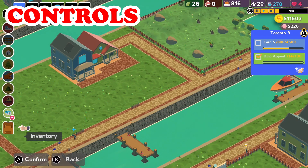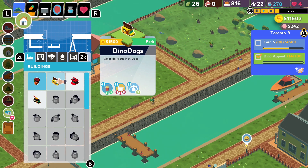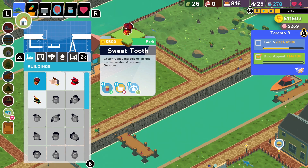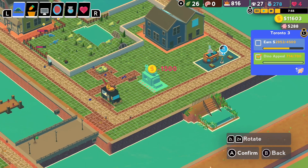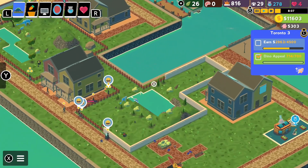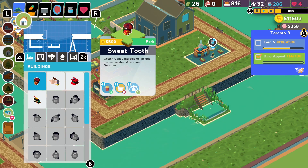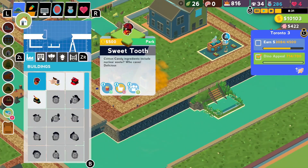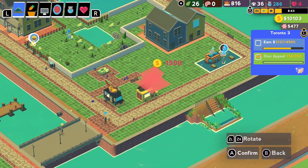Moving on to controls — in the process of porting park builders to consoles, one of the most difficult elements to adapt is having it work with a controller. I want to say that for a console park builder, the controls here actually function very well and once you get used to them are very comfortable. Moving around your park is very easy, changing angles for the vision is easy, and setting up pens, paths, and clearing areas is made very easy thanks to some quality-of-life options.